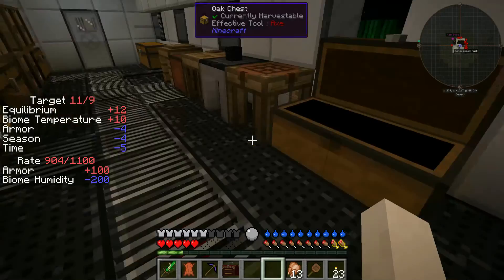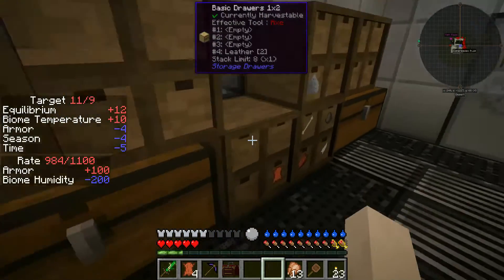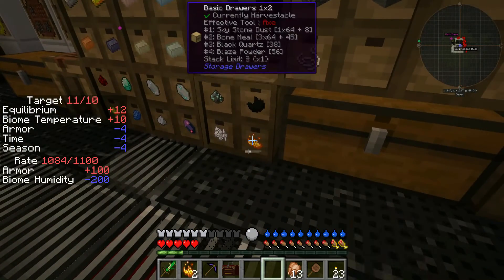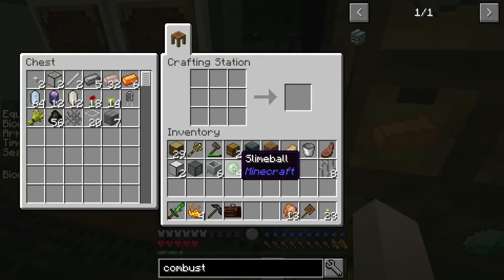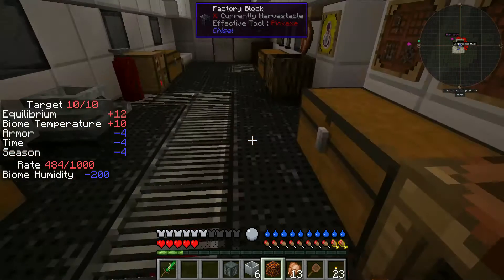I'm going to grab four slime balls and four blaze powder — slime ball plus blaze powder gives you magma cream, and four magma cream gives you a magma block. The reason I created a magma block is that it's the same speed as netherrack on fire without the particle effect. And I'll be honest with you guys — the particle effect and the burning sound of the fire is starting to get to me.